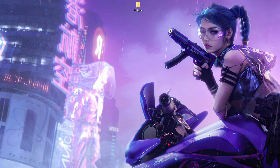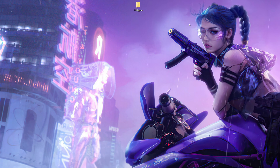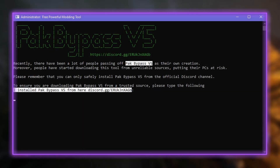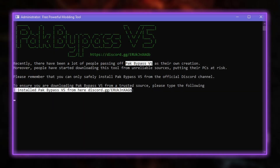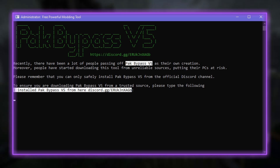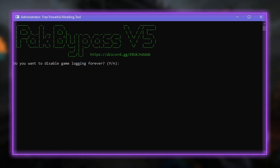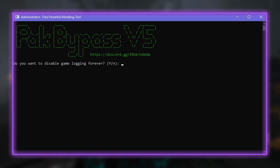After you've downloaded the EXE, make sure you put it in a folder — it does not matter where — and then we can run the EXE. A CMD window is going to pop up, and for now we have to type the following sentence and then press Enter. It will ask you if you want to disable game logging forever — just press yes.